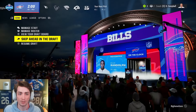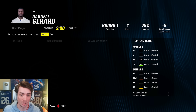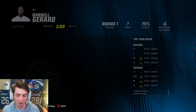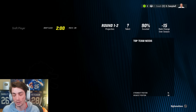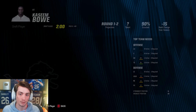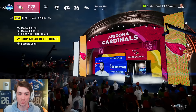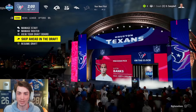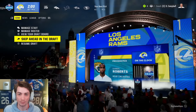Also, Darnell Girard looks pretty good: B catching, catching in traffic, A deep route running, C release, elite speed and acceleration, a spectacular catch. His medium route running is terrible, but if he gets to number 15, he's probably somebody we have to draft. And there's a good tackle here, Kasim Bowe out of UCLA. This draft just has way too many players I want to draft. I think if there's anyone we should pass on, it'll be the receiver because we're already strong at that position. Some of these tackles look fantastic though.